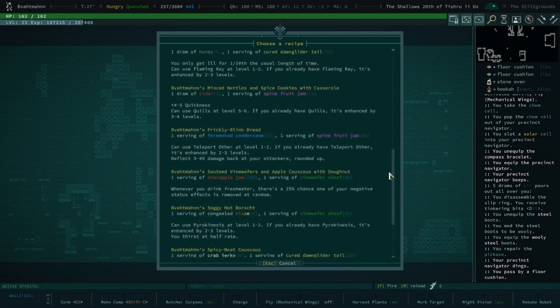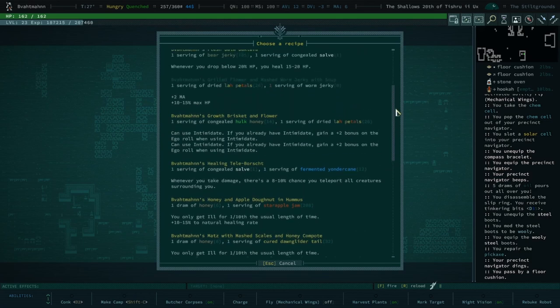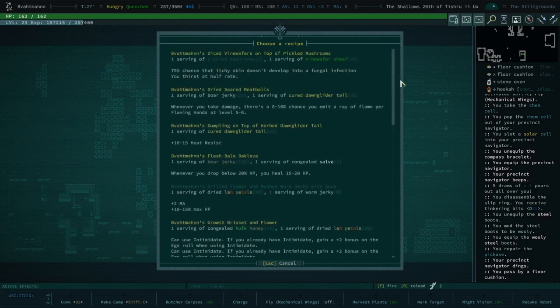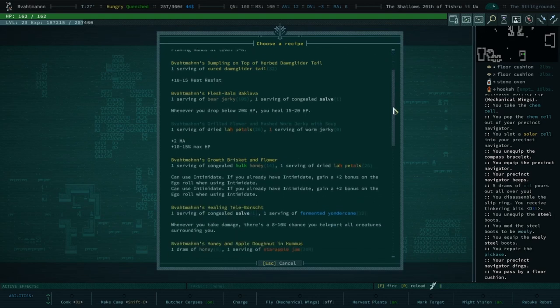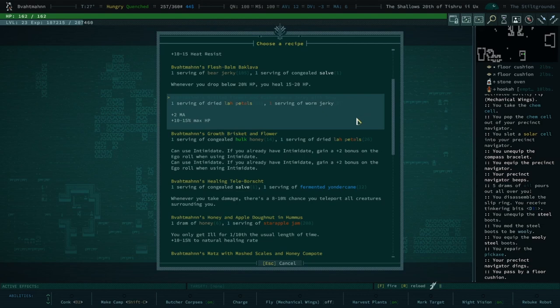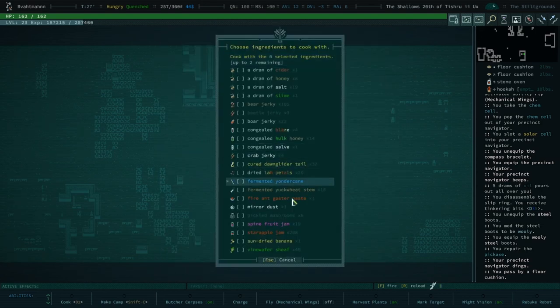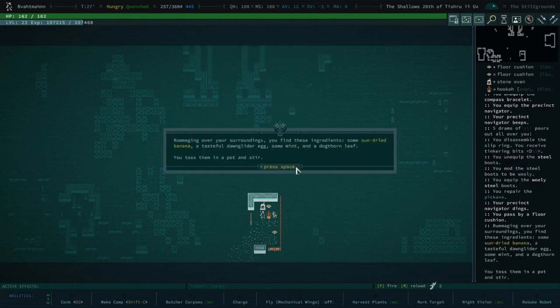We may have not made it into a recipe — we might have just cooked with it. That makes sense. You just need one. We can just cook with it — we don't need to cook from a recipe. One sun-dried banana! Heck yeah.